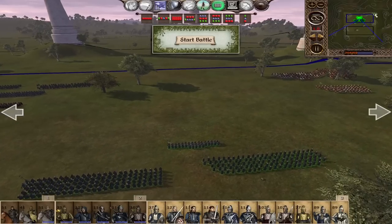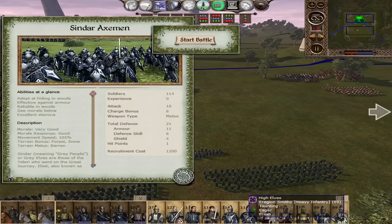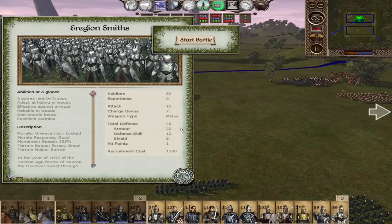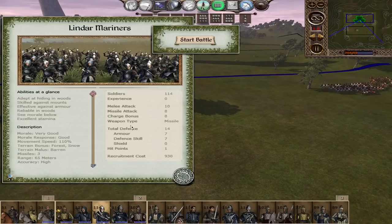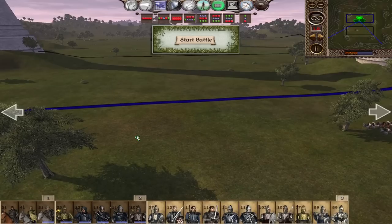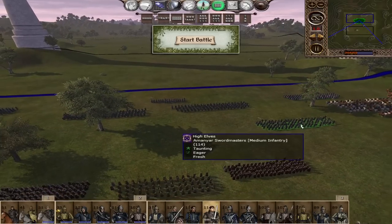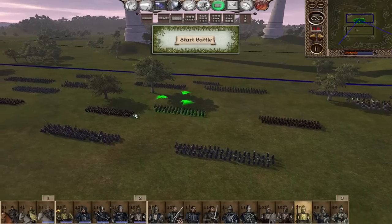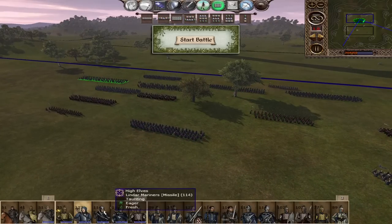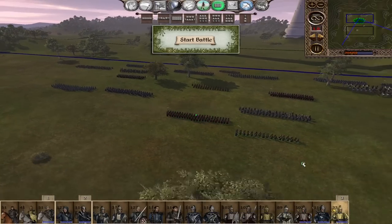That is it for the roster. Your only real weakness is limited armor-piercing — it comes from only three units: the Sindar Axemen which are a late-game unit, the Eregion Smiths only available in Ost-in-Edhil, and the Lindar Mariners only at coastal settlements. But outside of that, your roster really doesn't have any weakness. You cover all bases very well. I am now going to deploy an army to attack our enemy. Normally I just let the AI do what it wants, but this time I will do a proper battle. I'll mostly play defensively but will aggressively control the cavalry.